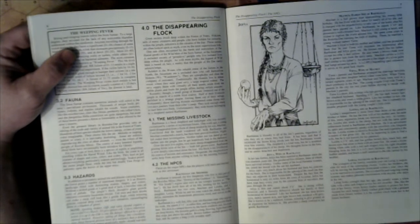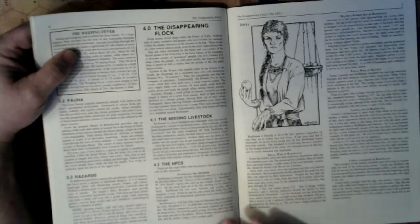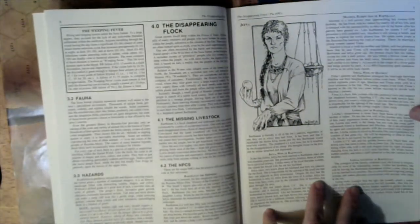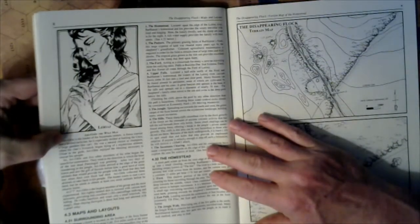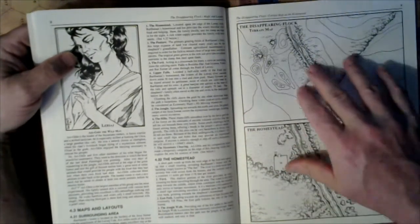That's where the NPCs come in. You get the key NPCs: the shepherd, his wife, his kid, the wife of his kid, his kid's son, his kid's daughter. There are also the wild men of the surrounding area. Maps of the surrounding area and the homestead are included.